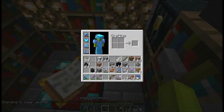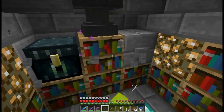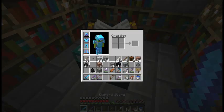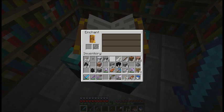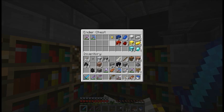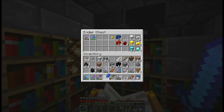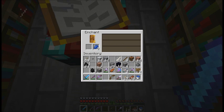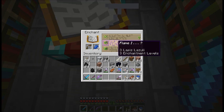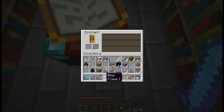Alright, so we're here in my enchant hole. I actually got 34 levels, but I don't have anything else to enchant right now. I went on a huge mining expedition — got a ton of redstone, a couple more blocks of diamonds, some more gold, and a ton more lapis. Put the lapis there, put the bow there. Flame one. Just flame one. Well, I guess we can add it to that.